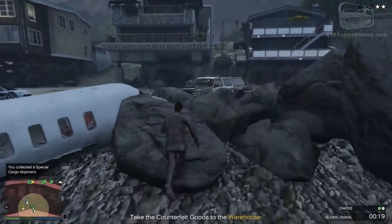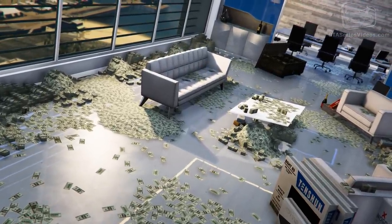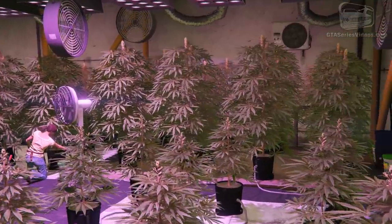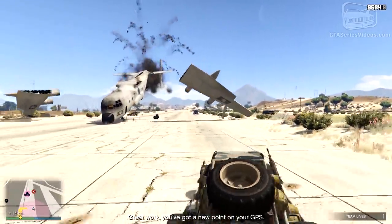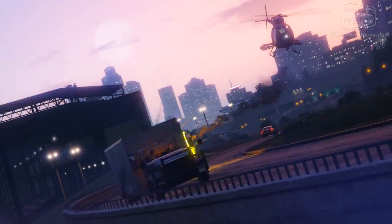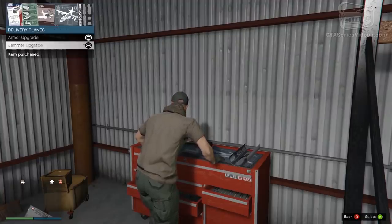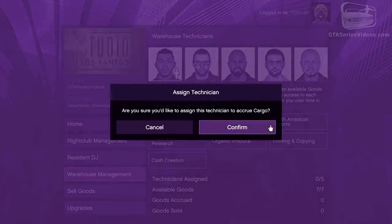Last is Sporting Goods — a new name identifying weapons produced by the bunker business from the Gun Running update. To have a technician work on one of these categories, you have to own the related business. If you want cargo and shipments, you need a CEO office and a warehouse. The same goes for the five businesses from bikers, with the necessary clubhouse, or the bunker from Gun Running for sporting goods. Once you have the business, make sure to complete the setup mission. You don't need to do resupply missions or upgrade these businesses — nothing you change will affect the production time or quality of the products.